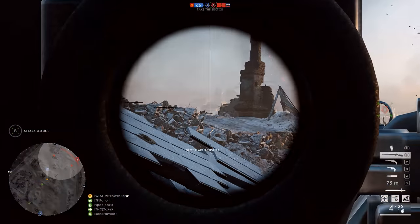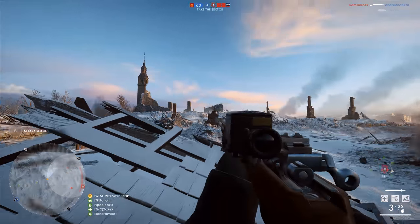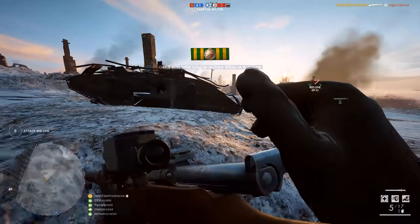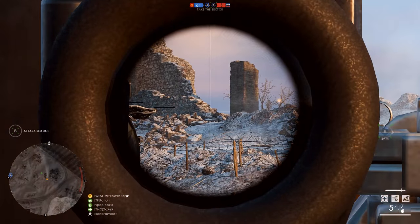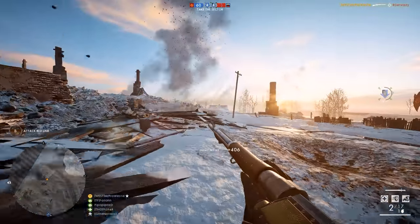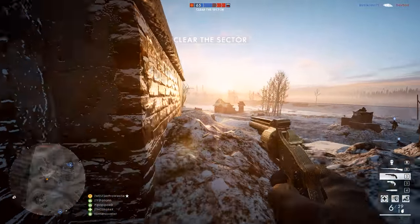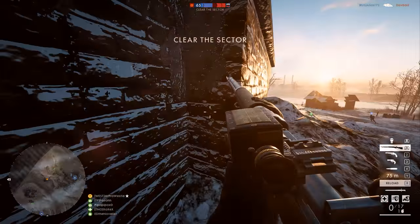Another thing that never made it out of the CTE was the return of the conquest majority rule system. For Battlefield 1, DICE changed the rules of their flagship game mode so that both teams collected points towards a 1000-point maximum for holding flags and killing players. The older system — now known as majority rule — only allowed the team holding the most flags to bleed the enemy team's score down to zero, with kills still depleting tickets. This was tested in the CTE for quite a while but never made it out, likely due to the complexity of implementing the ruleset into the main game.